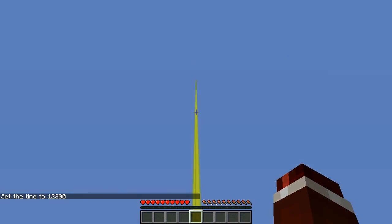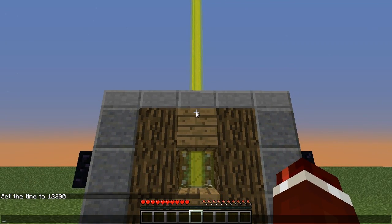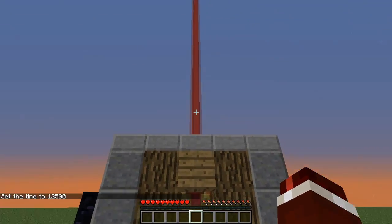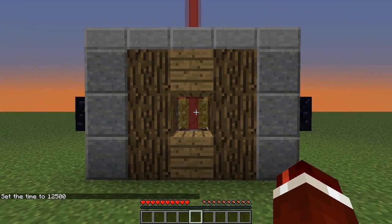You can now see that a warning light has come up — it's yellow, so it's best to get inside. But if it gets to 12,500, as you can see it's gone to red, and this means that mobs can now start spawning.